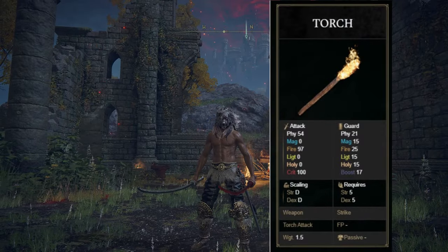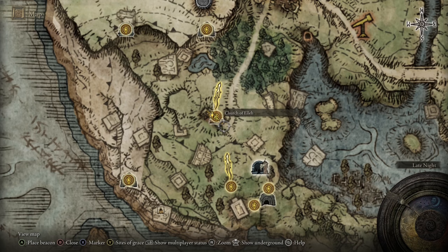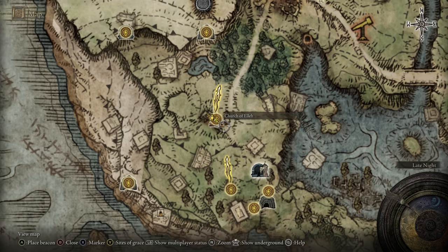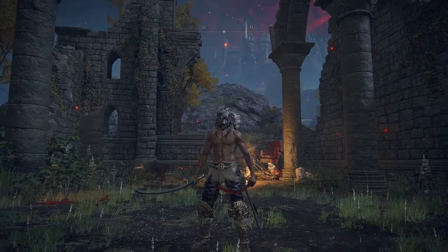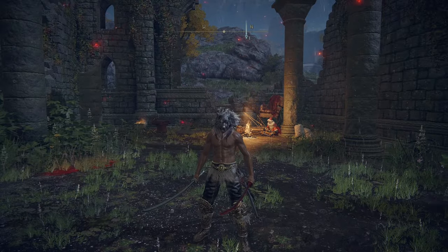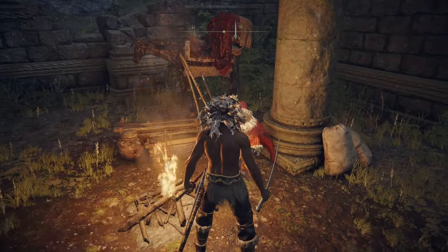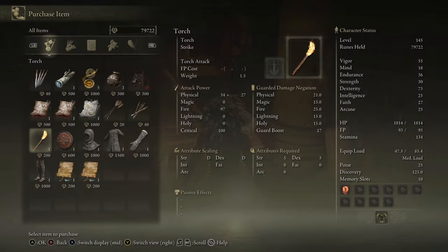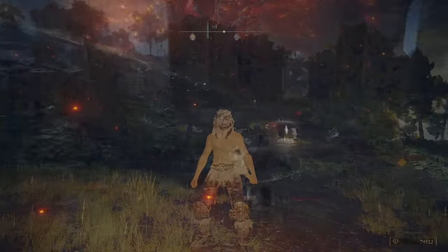We're going to start with the original torch — just a basic torch. I'm going to show you on the map. You're going to go to the Church of Ella and go to Merchant Kale right here. From the first step, you're just going to go up and go inside. You're going to see Santa Claus — that's the one that sells the first torch. Buy the torch for 200 runes and there you go.